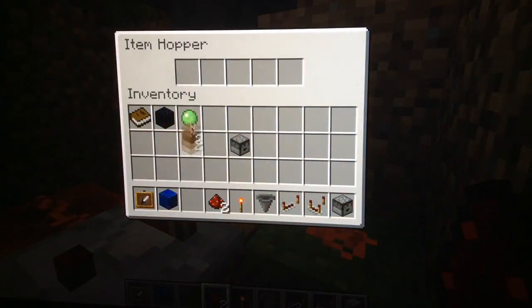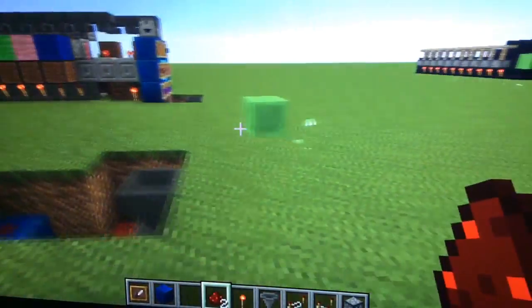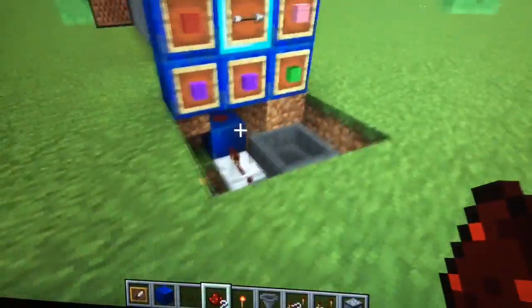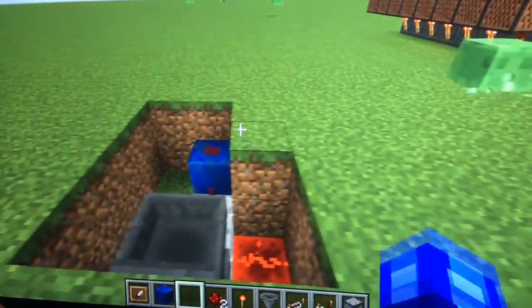Put redstone here and it'll go into that hopper. Place something in here — if it goes into the chest you have to redo it exactly how I did it; if it stays as it is, you're doing fine. I'm going to split this video into two parts. That's the underground portion done.